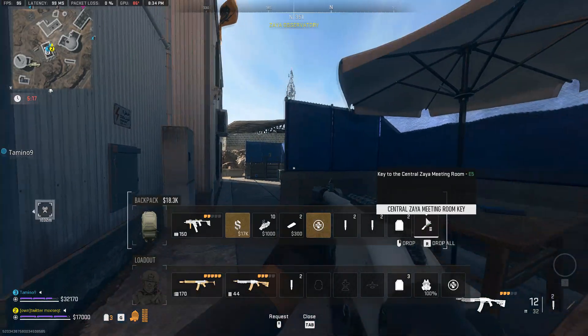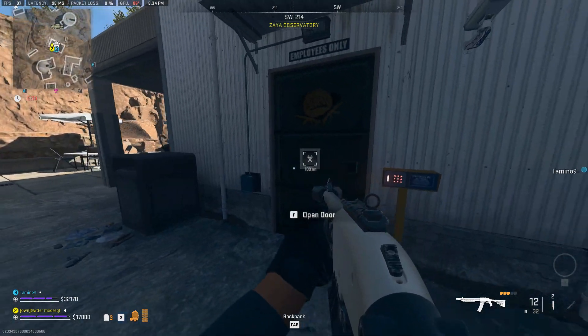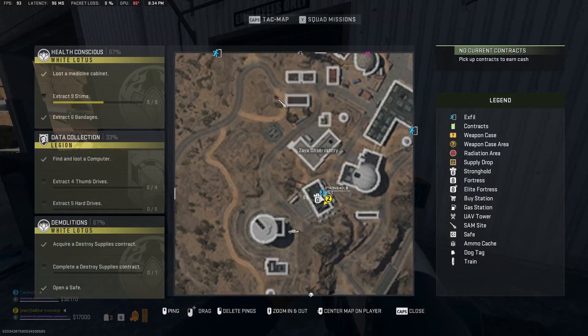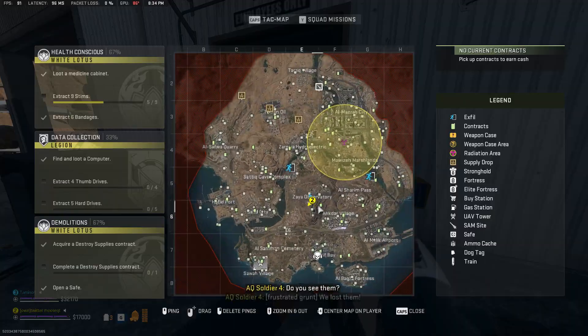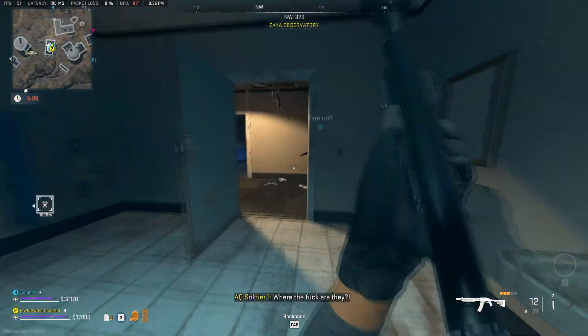Today I'm going to show you how to open the Central Zarya meeting room key. You're actually going to need a stronghold key card as well, since it's located inside this stronghold right here on the Zarya Observatory, right here on the map. You're going to want to use your key card to open this.